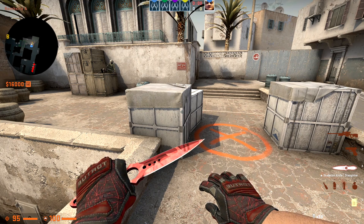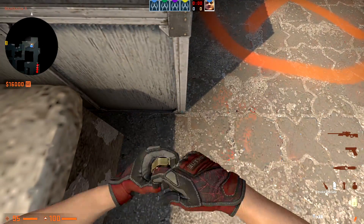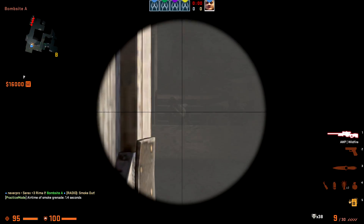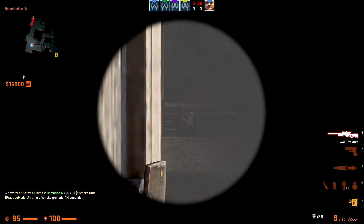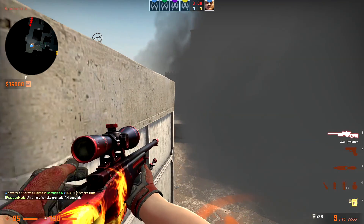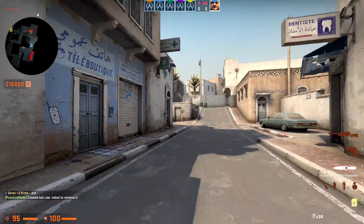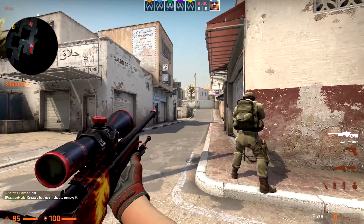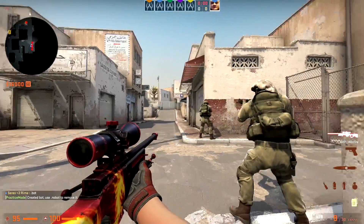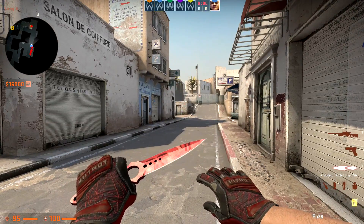This next smoke is really effective when you know your enemies have long control and you want to gather information. Come over here, aim in the middle, and right-click throw. You come from this side and peek towards long — you can see the player on the long corner towards pit, and deeper in pit as well. If you throw the smoke, they might come out thinking it's a side smoke. You can see the player on site from here, from here, and from here too.